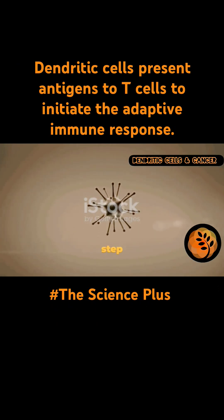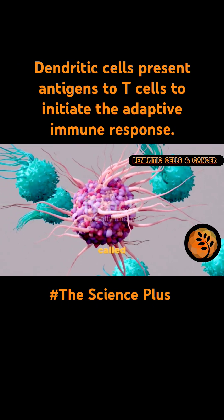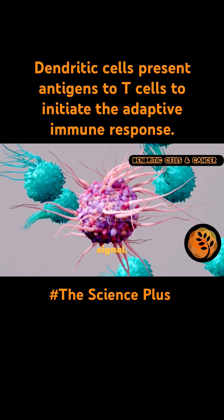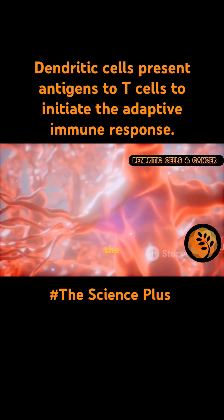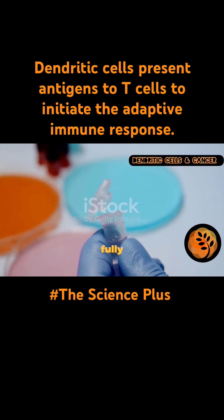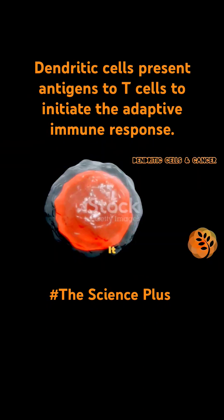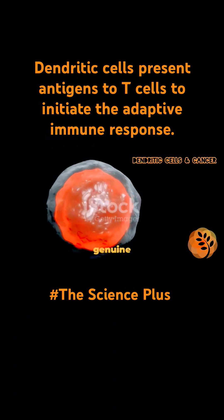Presenting the antigen is just the first step in alerting T cells. Dendritic cells also provide a crucial second signal, often called a co-stimulatory signal. It tells the T cell that the threat is real and urgent. Without this second signal, T cells might not become fully active. This two-signal activation is a safety mechanism — it ensures T cells only attack genuine threats.